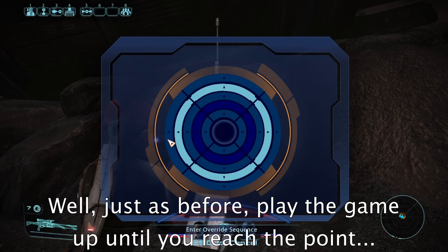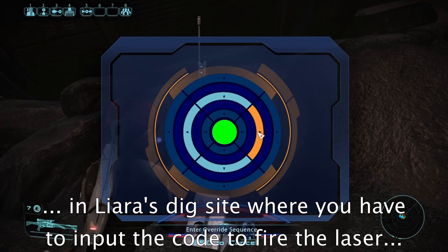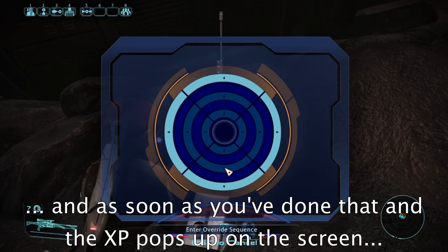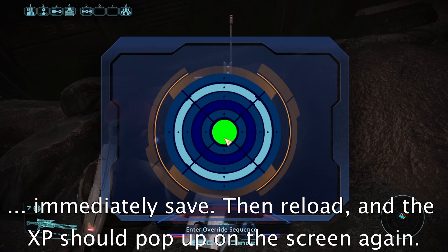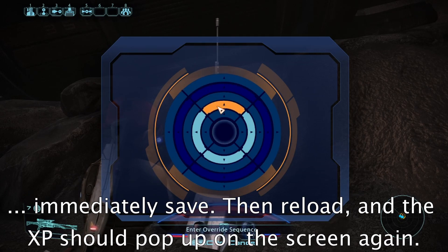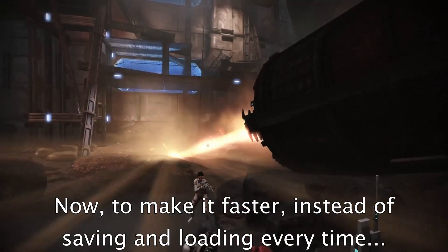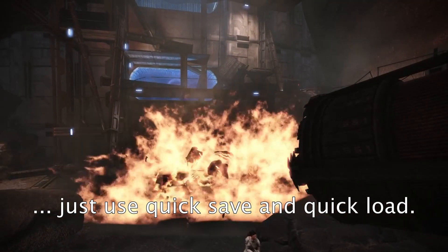Well, just as before, play the game up until you reach the point in Liara's dig site where you have to input the code to fire the laser. And as soon as you've done that and the XP pops up on the screen, immediately save. Reload and the XP should pop up on the screen again. Now, to make it faster, instead of saving and loading every time, just use quick save and quick load.